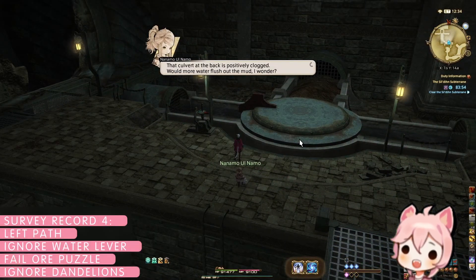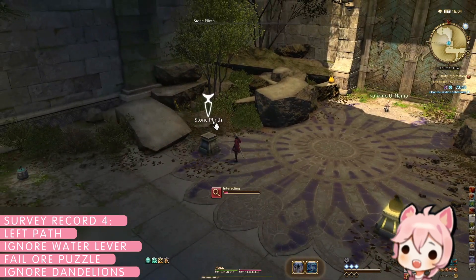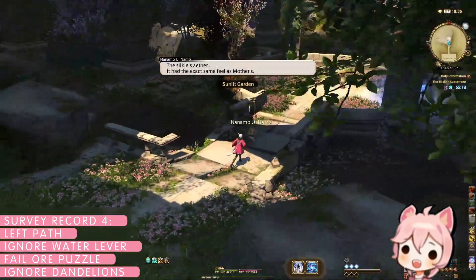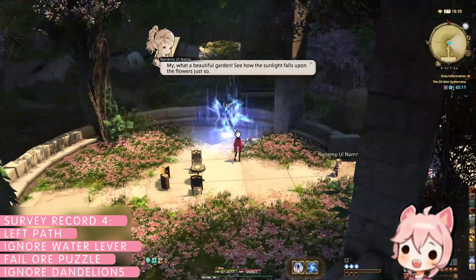For survey record four, 'A Key Memory,' we will begin by skipping the water lever this time. Once back at the ore sac puzzle, place two of the incorrect ore sacs on the pedestals. After walking through the door, make sure that this time you do not trigger any of the dandelion fluff puddles. With the last boss dead, we're officially done with the leftmost branch of the variant dungeon.